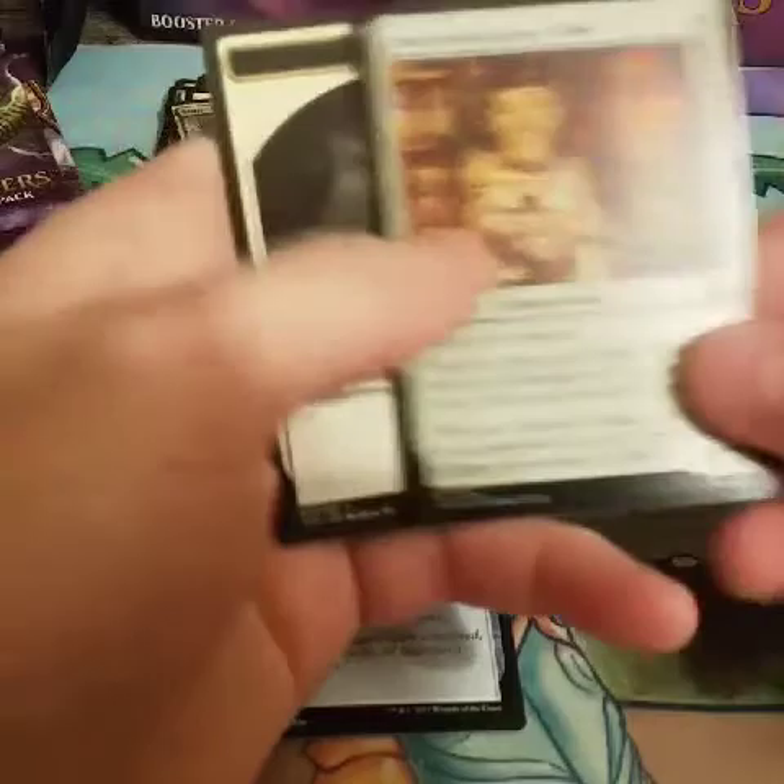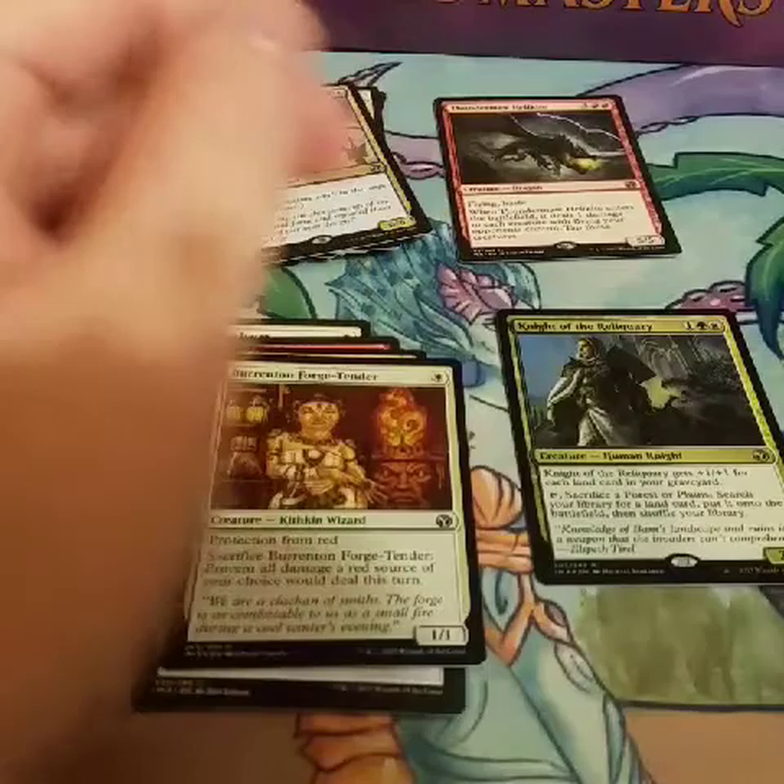I lied. Simic Sky Swallower. We're just going to put that to the side. This is a good card — I need this for my modern deck. I'll set that there so I don't lose it in the pile.